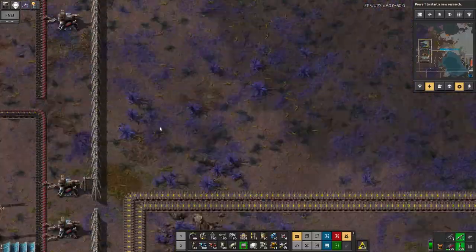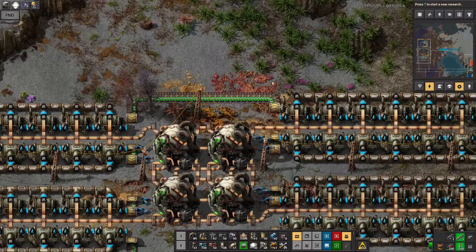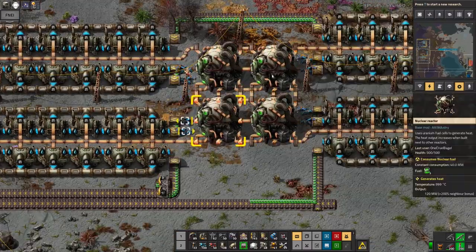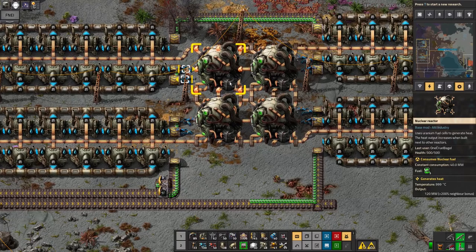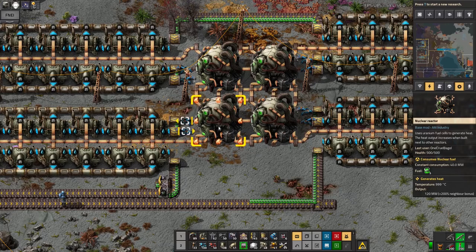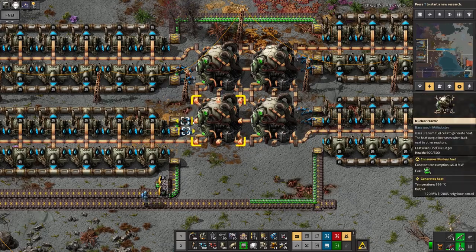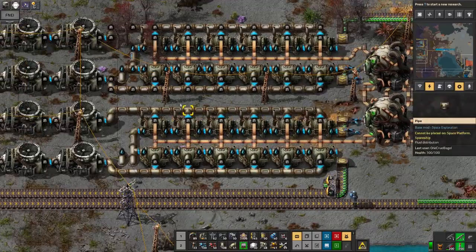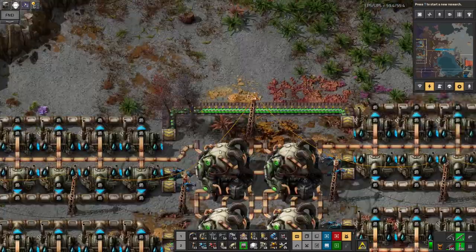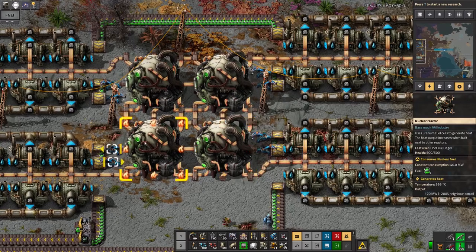That belt goes around to these machines, which are making the actual fuel cells out of iron and the two types of uranium. They go down the belt and are fed in through to the nuclear reactors, and they do get used up very, very slowly — they take quite a long time to get through. By the time I've got through all of these, there will be plenty more available.